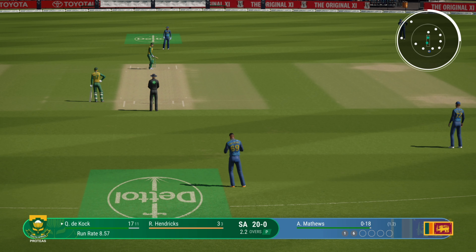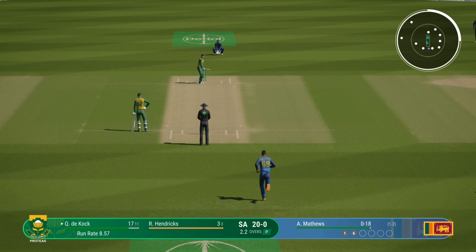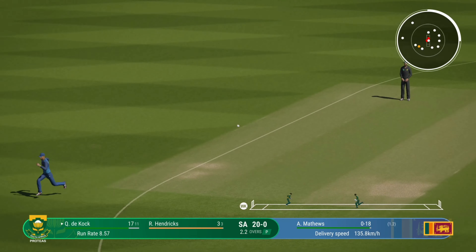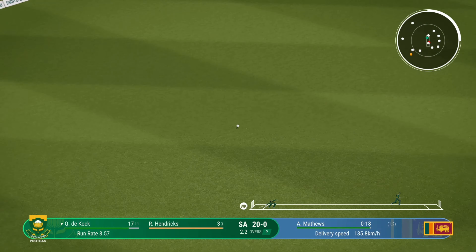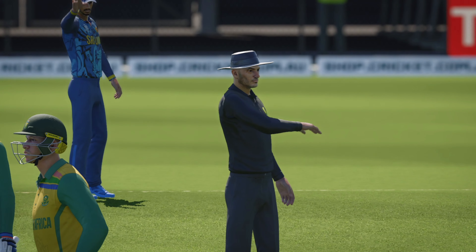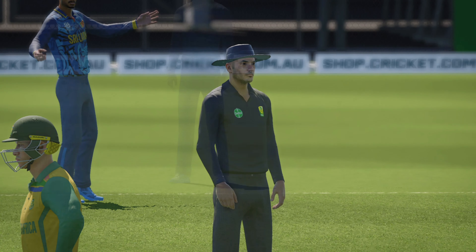Hasaranga won't be too happy with their bowler at the moment. Textbook pull shot, and that's racing away to the boundary. Brilliant — what a lovely shot, flown to the boundary. That's not the type of ball to be bowling.